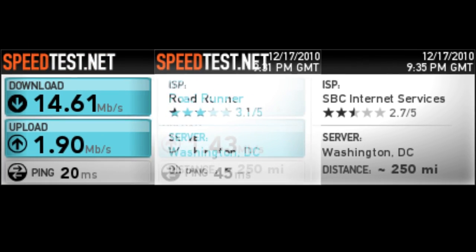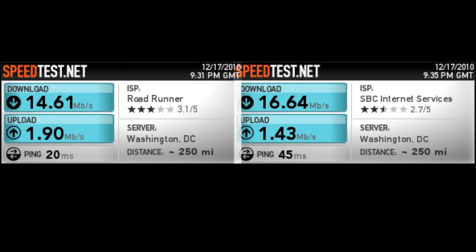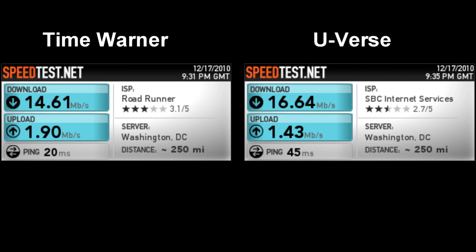I have two internet connections at my house. On the left is Time Warner, and on the right is U-Verse. The download speeds on each of them are way more than enough for gaming. Gaming doesn't really take more than one megabit up or down, even if you're host. So having 14 or 16 doesn't really matter — I could have 50. A lot of guys look at someone with a really great connection and say, 'Oh, he has 50 megabit download, he's a super host.' The truth is he just has a lot of extra download that nobody's using.